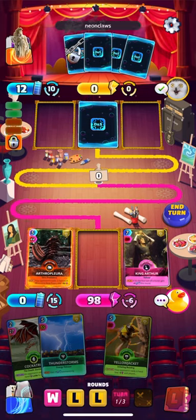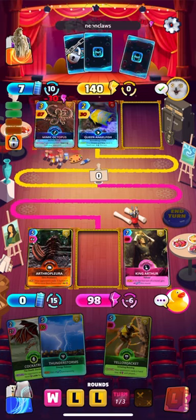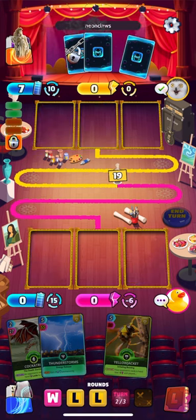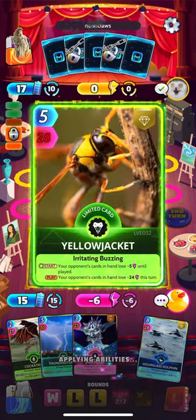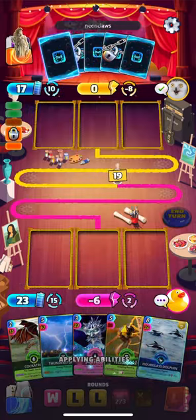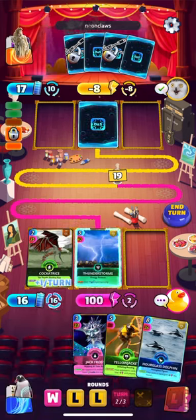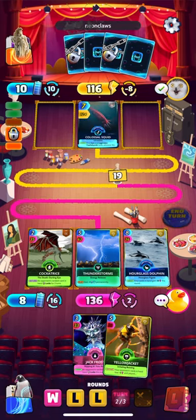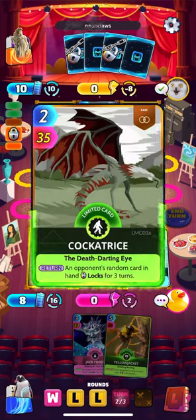We want to get King Arthur down to start getting more energy going. Mimic Octopus did not trigger, which is good for us — that would have been devastating to lose four energy there. We need to be able to stay alive here. It's a close round.